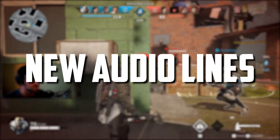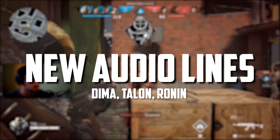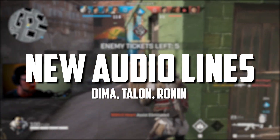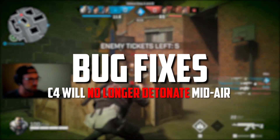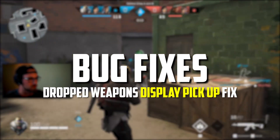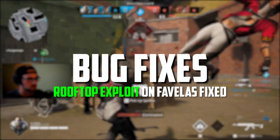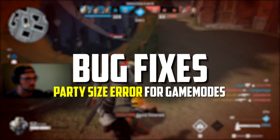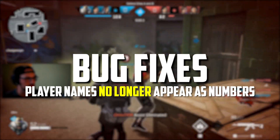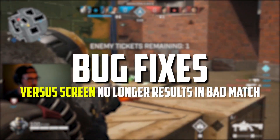Slight tweaks to audio — some rogues will be having additional voice lines. Dima, Talon, and Ronan now have additional voice lines. For bug fixes: C4 that a player attempts to detonate midair will now detonate once it has landed. Dropped weapons should now display pickup text. The 'no valid game mode' error should no longer appear when logging in. The rooftop exploit in Favelas has been patched. Players should no longer receive a party size limit error for game modes. Player names should no longer appear as numbers. And they fixed an issue with the versus screen which could result in a bad match.